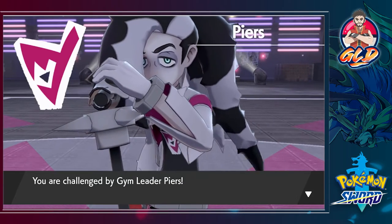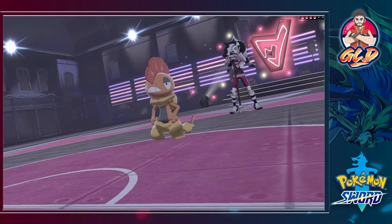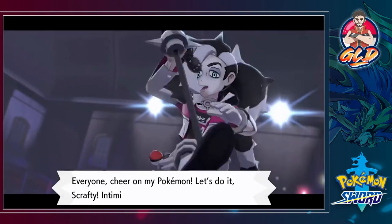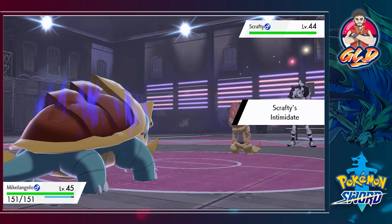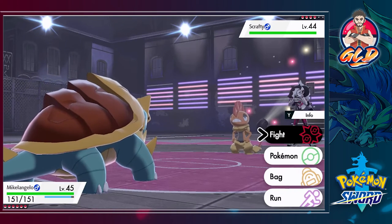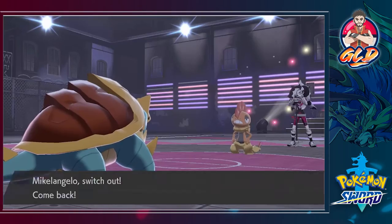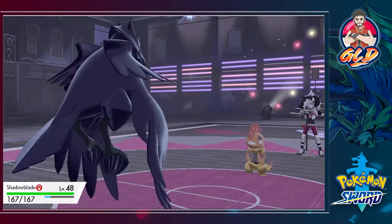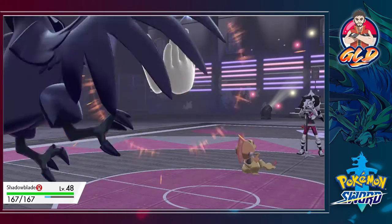Gym battle number seven against gym leader Pierce! He is a Dark type trainer and he's not going to take anything lightly. Michelangelo, let's get it! This guy's got some moves with his microphone — I'm actually going to switch out to Shadow Blade. Here's the Unnerve ability and here comes a Fake Out.